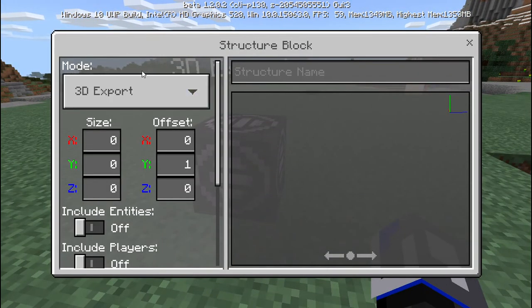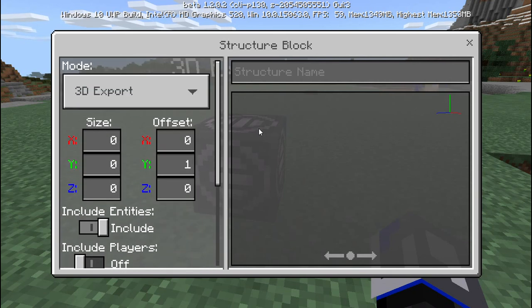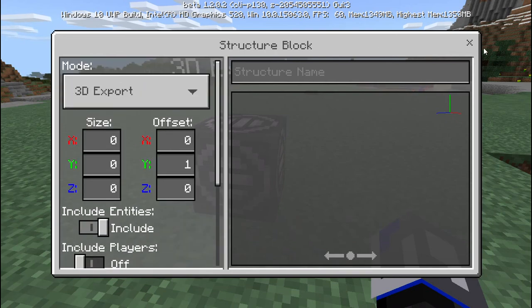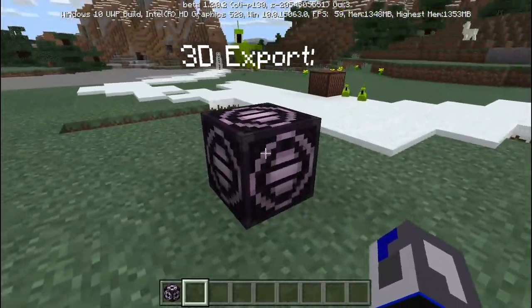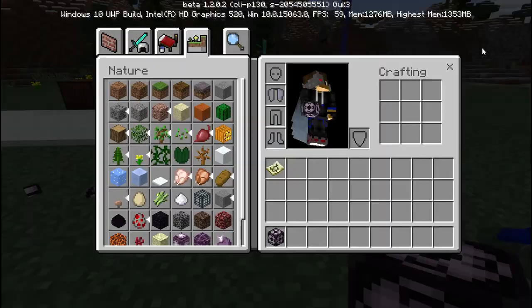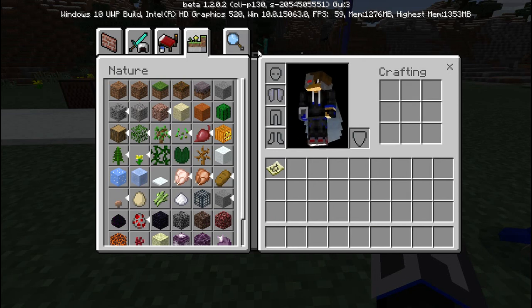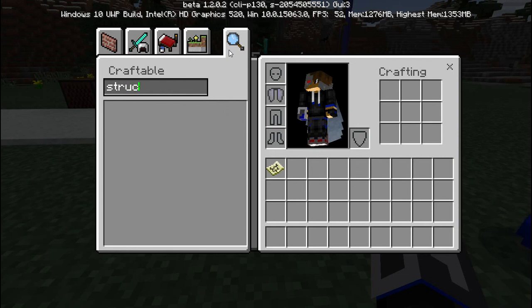It does work apparently, but it's weird to me — I don't know how you change it or anything. I don't know what the structure block does. When I find out, I'll tell you guys. You also cannot just search it up — you have to get it using the slash get command.